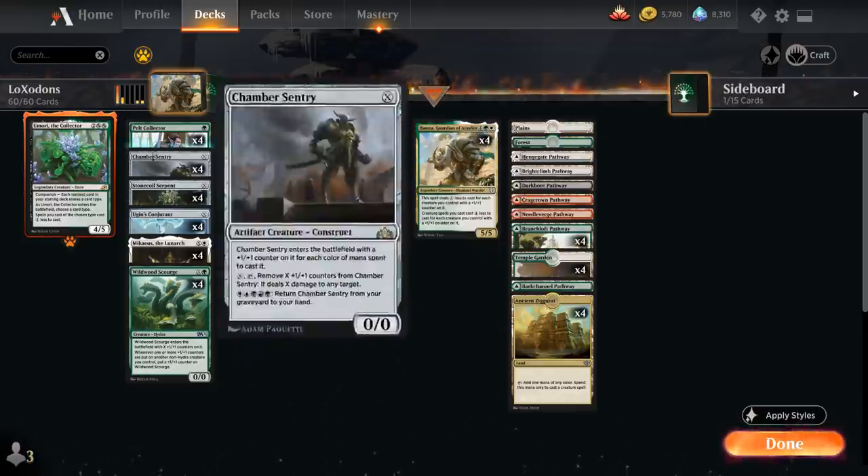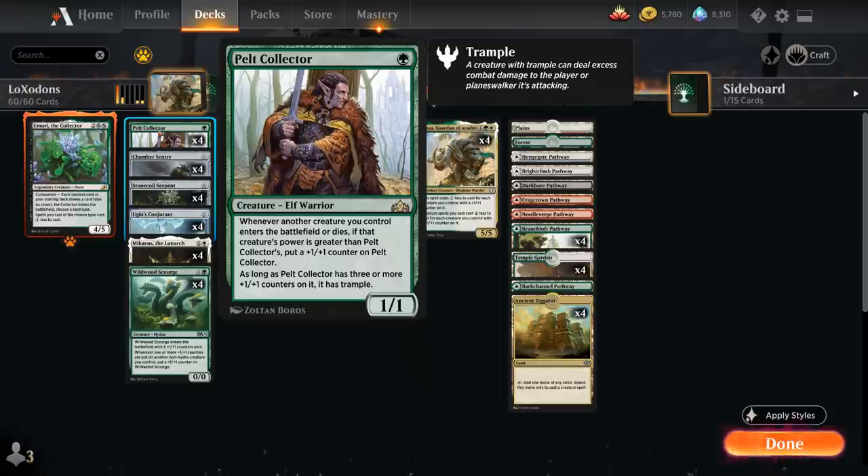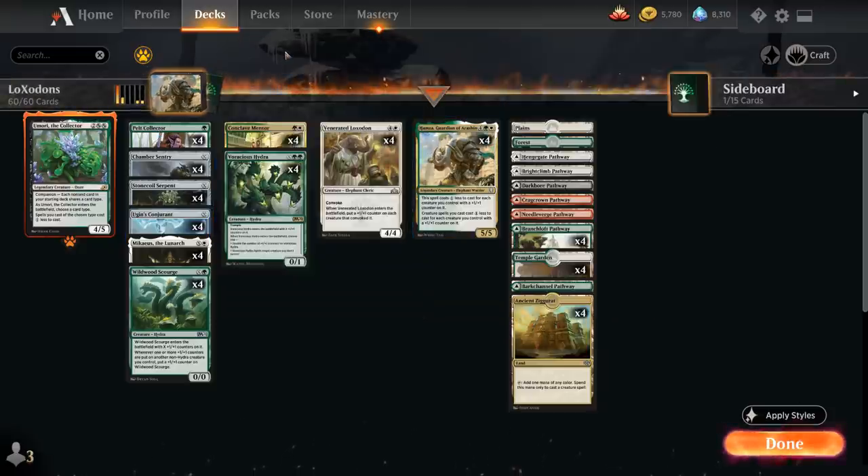At the one-drop slot, we have the full playset of Pelt Collector — a 1-mana 1/1 that gets a +1/+1 counter whenever a bigger creature enters the battlefield or dies, and gains Trample as long as it has 3 or more counters on it. Pelt Collector is a great one-drop to kick things off, as it'll easily grow over time and help enable Hamza.